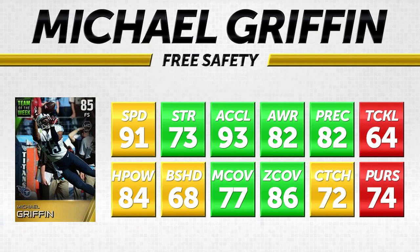Next on the list we have free safety Michael Griffin. Decent card here — 91 speed, though I wish it was a little bit higher. Speed is really the most important attribute for most positions, particularly on defense and with safeties, because this game allows deep passes a lot more than Madden 25 did. Safeties need to be able to get deep and not get toasted by fast receivers — guys like DeMaryius Thomas are going to beat Michael Griffin deep a lot. He does have 93 acceleration to make up for it, and 82 awareness and 82 play recognition are also decent.